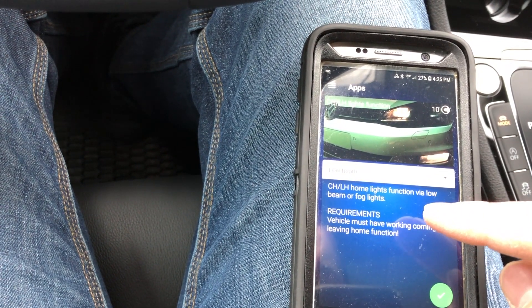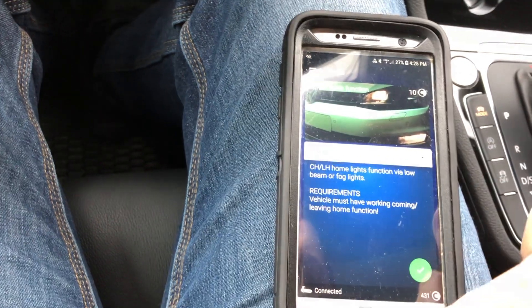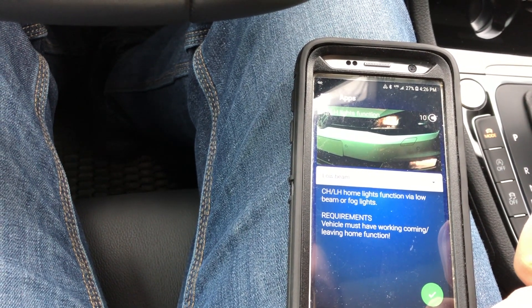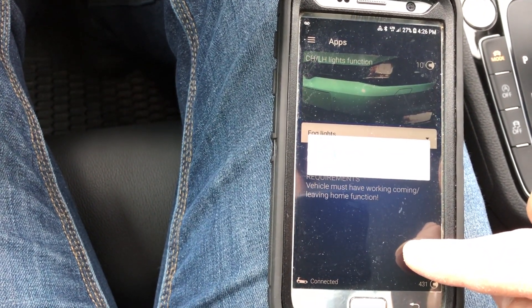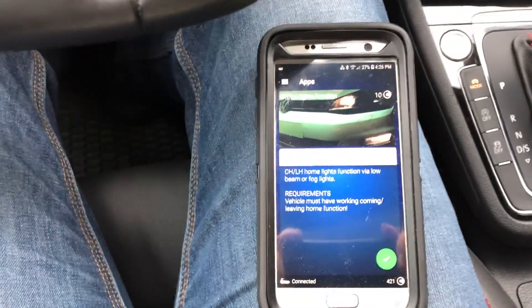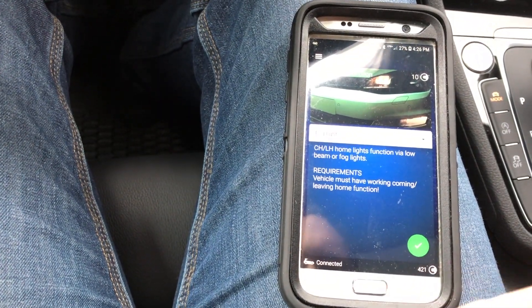Coming home and leaving home lights function via low beam — you can also leave your fog lights on instead of just the regular lights. Let's do fog lights — success. Now when you turn the car off, your fog lights will stay on as well until everything shuts off.